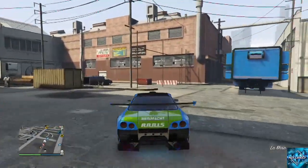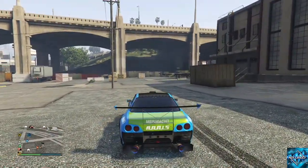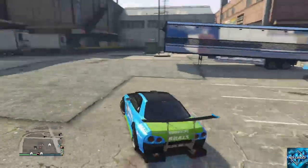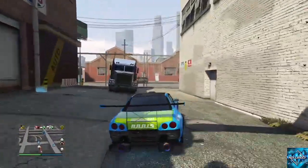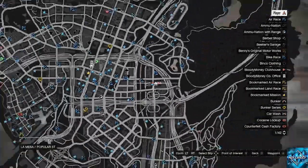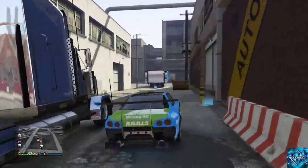What you're going to need to pull this off is a garage — preferably this one right here — filled with Elegies or any car you want to duplicate and get rid of. It could be street cars, anything. You need the MOC with the personal vehicle storage, the car you want to dupe inside, custom plates especially on the car you're duping, and one friend for like two minutes. That's why it's semi-solo.